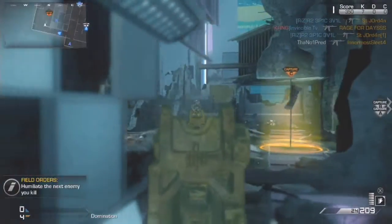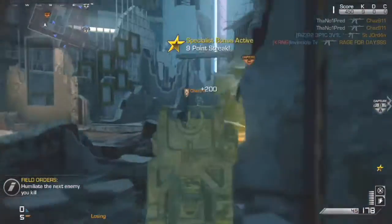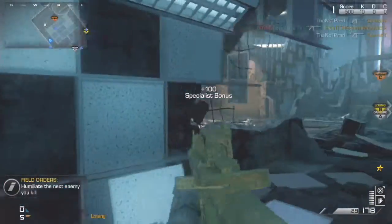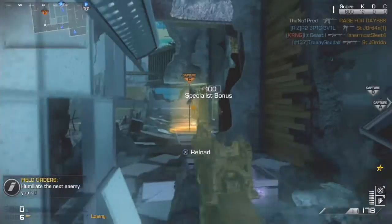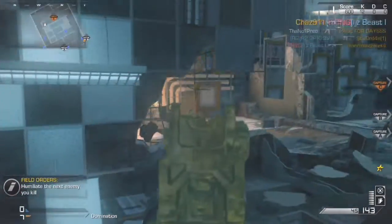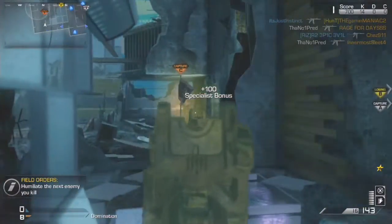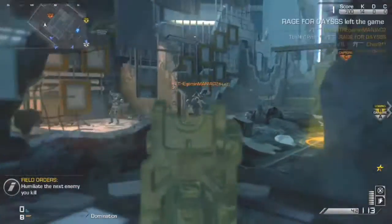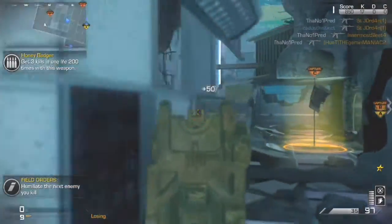Hey, what's up guys, it's Number1Pred here. Today I'll be bringing you a Hexa Chemstrike on the map Freefall. This is actually gameplay I got ages ago, probably about two months ago, and I still haven't decided to upload it. It would have been better to upload a Hexa at the time when all that stuff was going around and more popular, but now a Hexa Chemstrike isn't really anything special. Back then when I did get this gameplay, it was a decent gameplay.